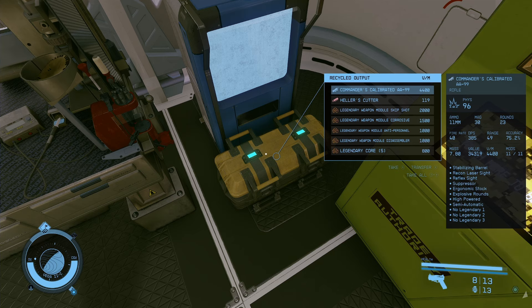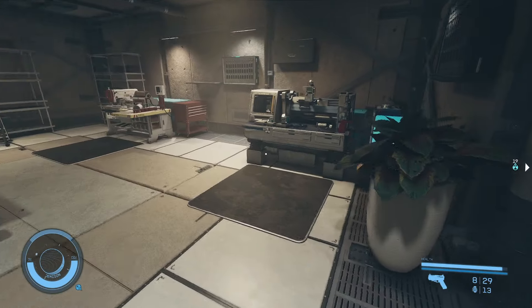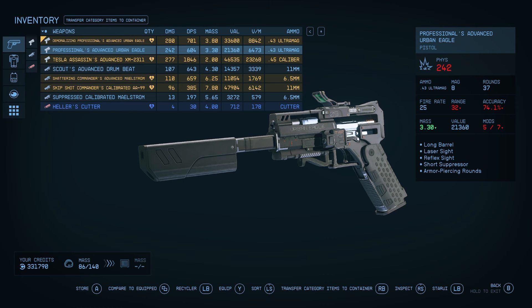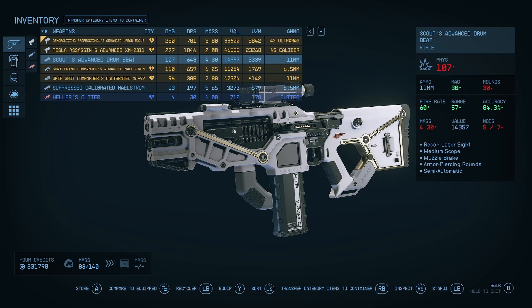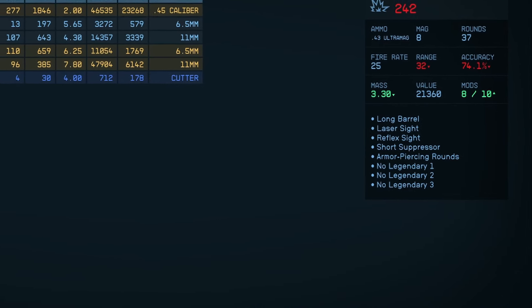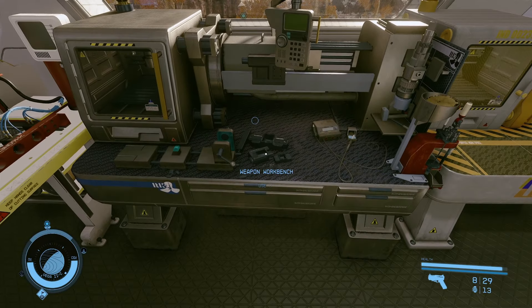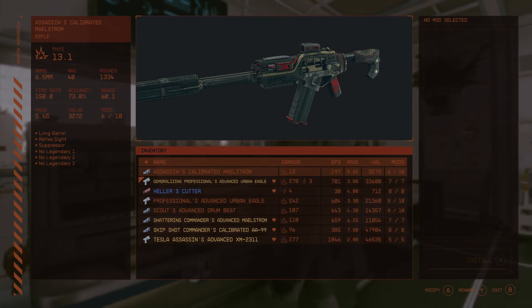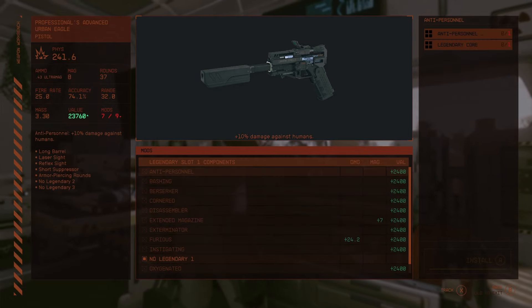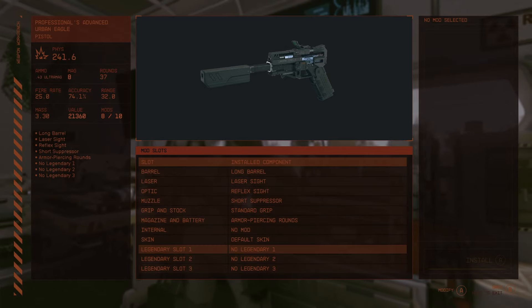After installing the mod, the recycler will be placed in the basement at the lodge, but you can also build one at your outpost. When you interact with it, you will have three options. One will remove all legendary traits from items and give you some legendary cores. The other option will add three legendary slots to any weapon or armor that does not have legendary effects. After that, you can go to either the weapons workbench or spacesuit workbench and add the effects you have collected. You will not get enough cores to transfer traits to another item — you will either need to find more legendary items or buy cores from the recycler. You can also sell legendary effects back to the recycler if you need credits, because buying cores is pricey.